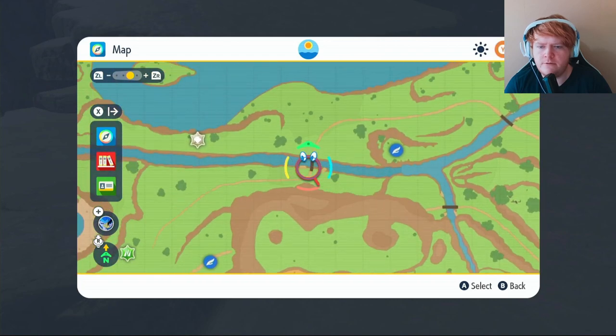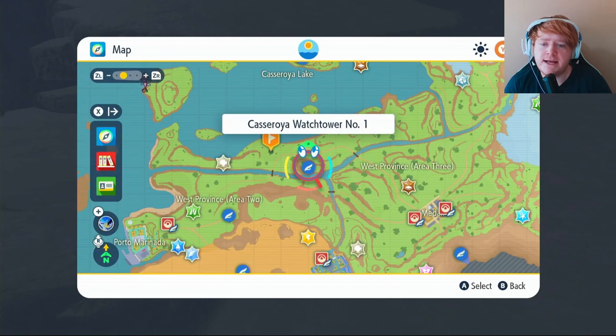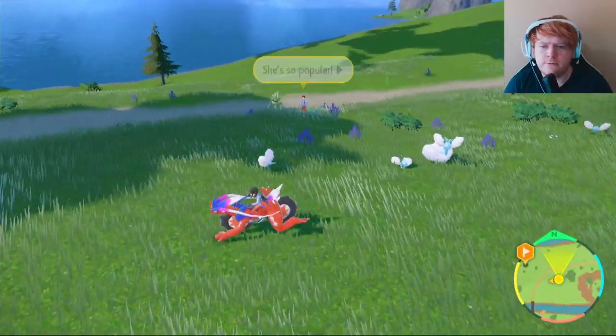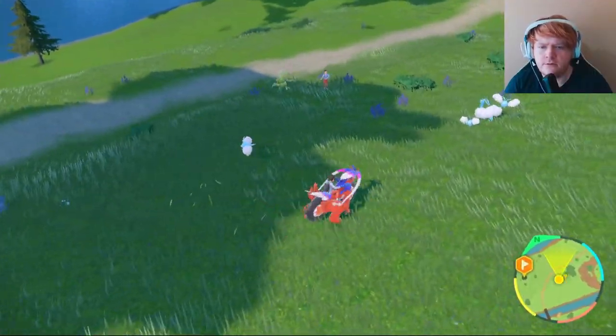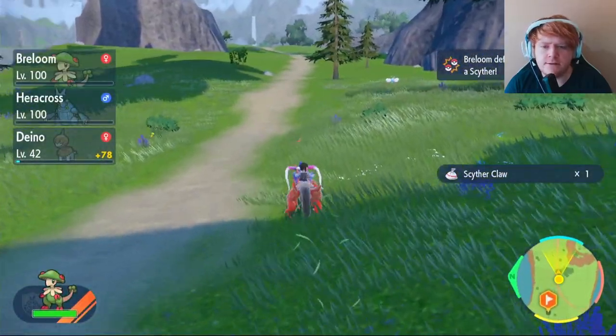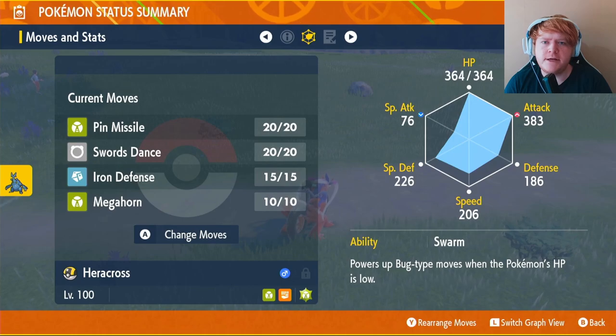Now we need to get our Sneasel Claws. Put a waypoint here and fly over to Casseroya Watchtower Number One, then make your way over and drop down. Once you drop down it shouldn't be long until you run into Sneasel — just take it out to get your Sneasel Claw.